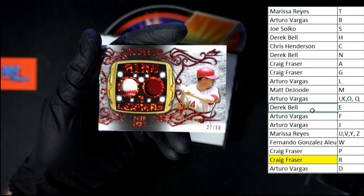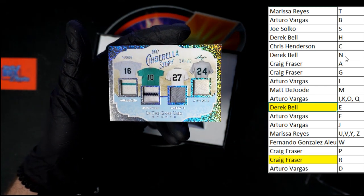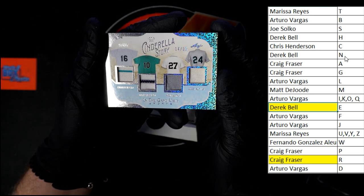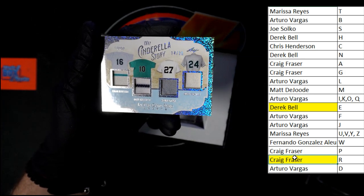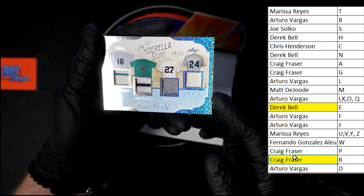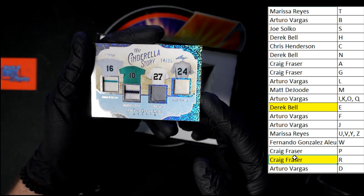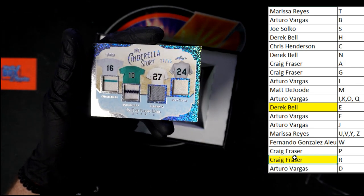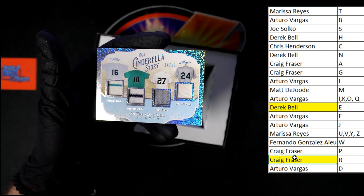Behind that — oh, Cinderella Story, 14 of 25! We got Edgar Renteria, Gary Sheffield, Kevin Brown, and Bobby Bonilla. So last name letter R — Renteria, that is Craig F. S would be Joe S. B — who's got B? That's Arturo V. I do believe this one is going to have to go to random if I remember correctly. We're going to move on to the next card because we've got something good coming up.